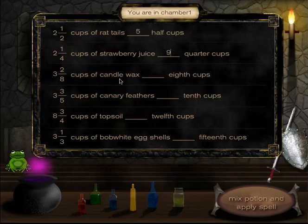Three and two-eighths cups of candle wax is how many eighth cups? Eight times three is 24, and 24 plus two is 26, so that's 26 eighth cups.